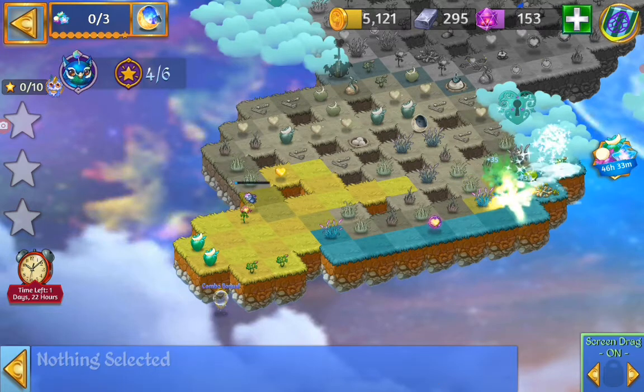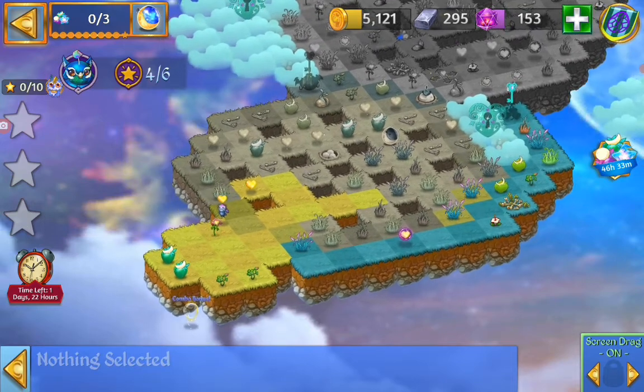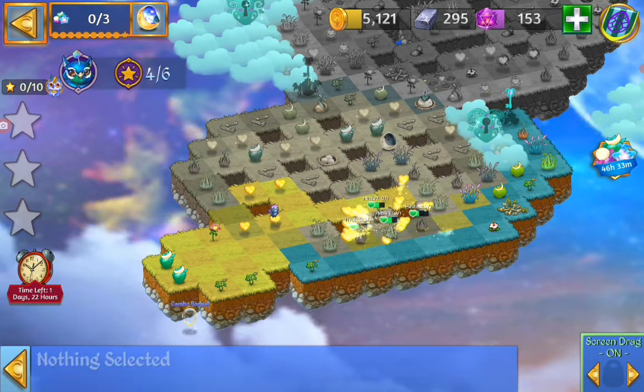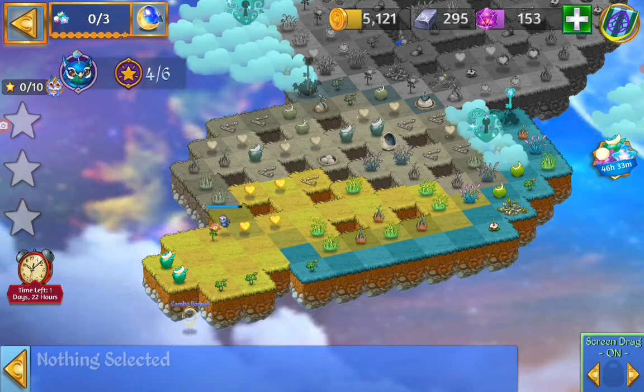Let's see if we can heal that bud and open up that cloud key. Up there is a level 2 flower — the blue. There's a grass smudge here. Launch that orb and heal up some more grass to play around with. We've got a lot of emerald but not so many of the other ones.